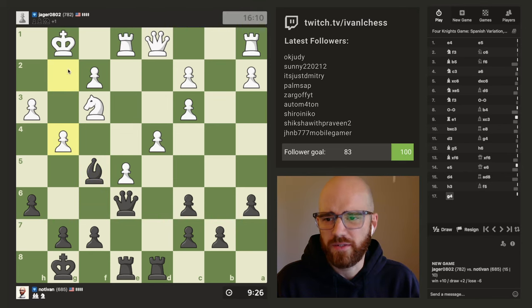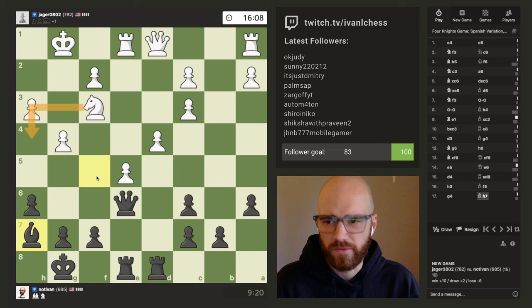I think this is a mistake on his part. He's basically opened up a diagonal down the road to his king. I'll just tuck this over here so there's no potential for an attack on h4 from his knight.